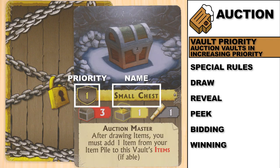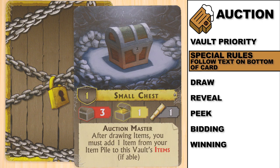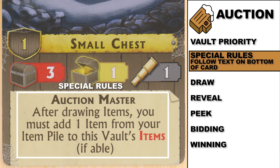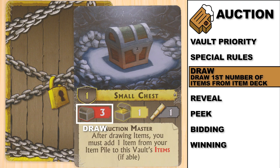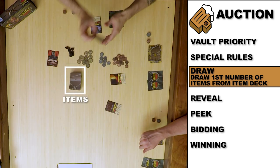The next phase is the auction phase and this is going to go in order of vault priority. Every vault card has a name and a number — the number is the vault priority. I have a vault priority of one. I will start this off with the small chest. Auction master: after drawing items, you must add one primer item pile to this vault's items, if able. It's the beginning of the game, I am not able. Vault cards have three symbols: the number of items in it. I will draw three items from the item deck and I get to look at all of them as the auction master.